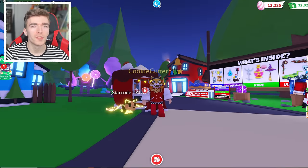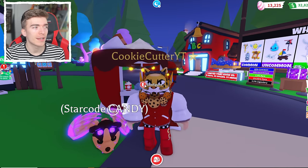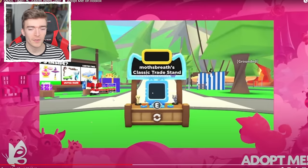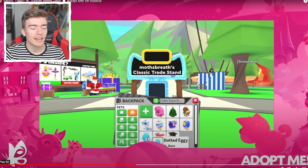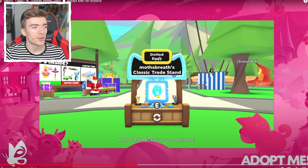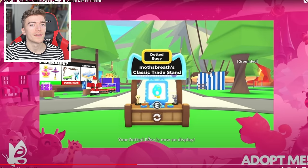What you do is select what pet you want to be trading. For example, say you want to trade your bat dragon. This is the Classic Trade Stand that one of the Adopt Me developers has. You press configure, then select item, and then you get to choose what pet or item you're trading. We can see they are trading a dotted egg. You then walk up to it, and if you see someone else's stand, you click it and it automatically opens up a trade with the person who owns the stand.